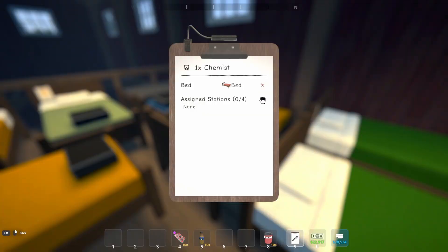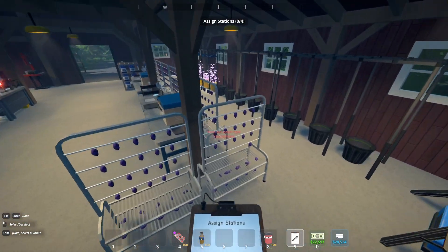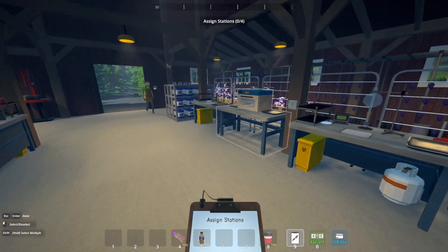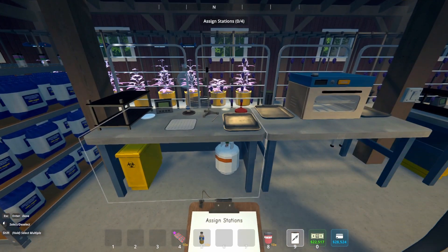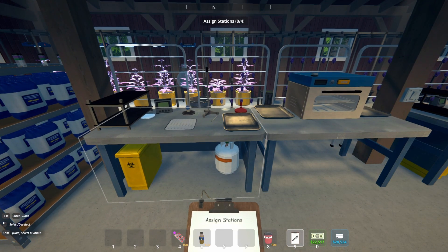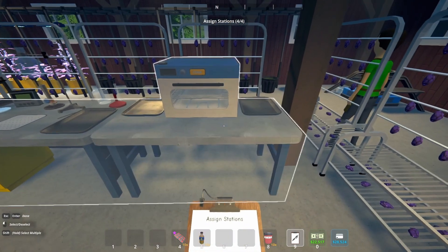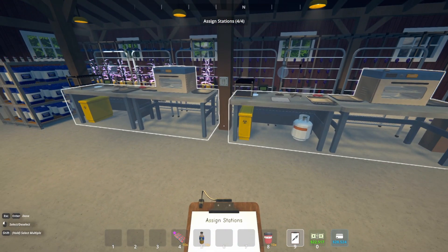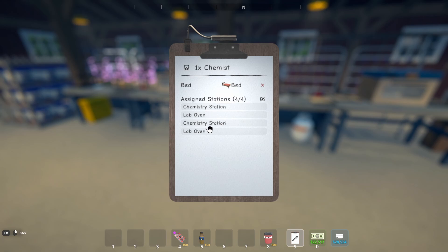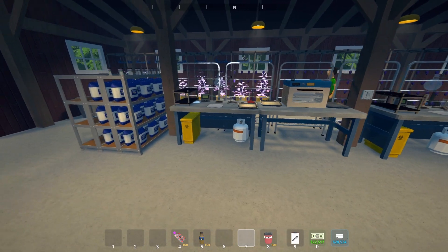Now that we have the bed selected, we can click where it says 'Assign Stations.' Go over to the stations you just put down, and to make it quick and easy, hold down the Shift key and left click on each station. Once you have all four selected, press Enter and that will assign all four stations to the chemist at once.